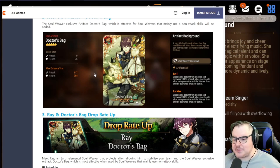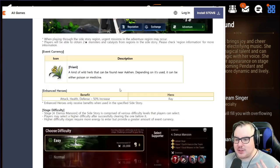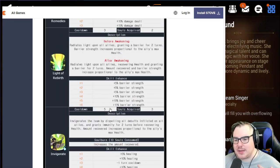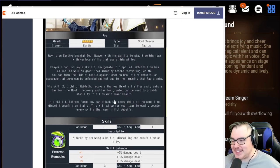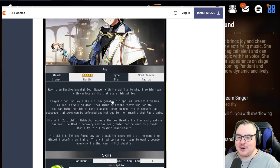As for whether or not you should summon for Ray — I honestly think the answer is no. First, if he's your husbando, just go for it, it's hard to pass on those. But in general, there are so many alternatives already that most of us probably have: Destina as a direct alternative, Angelica, DJ Bizarre, and even Montmorency fits a similar spot. There are just so many options you've likely already invested in.